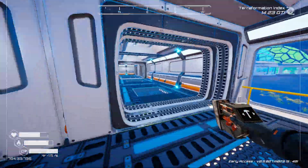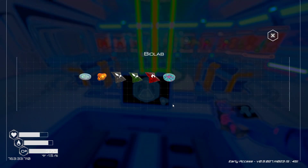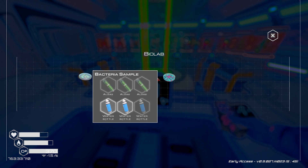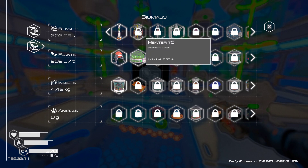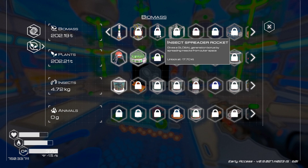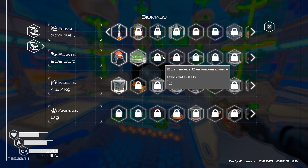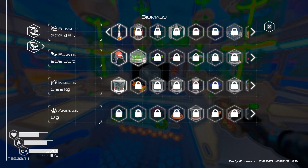I wonder what honey is used for - let's find out. Nothing here uses honey. Looking at what's ahead: Heater 5 is a long way away, insect spreader rocket is coming up, more butterflies opening up, and high quality food that looks like it's got the color of honey. We're a third of the way there on that, and of course we have no animals yet.